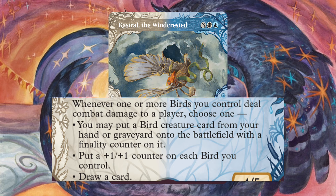Wingmate Roc is a bird dumping machine. With a couple of blinks in the proper ways, you can create an instant avian army as well as gaining life when you attack. Yorian, Sky Nomad blinks any creature we want, which gets rid of multiple pesky finality counters, allowing our birds to keep soaring. Crookclaw Elder provides some card draw, and Eagle of Deliverance gives an indestructible counter, making our commander even more resistant.